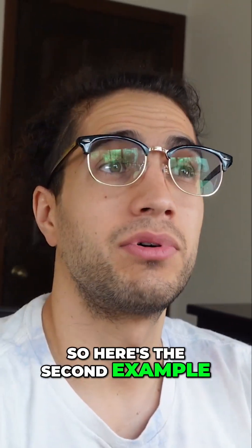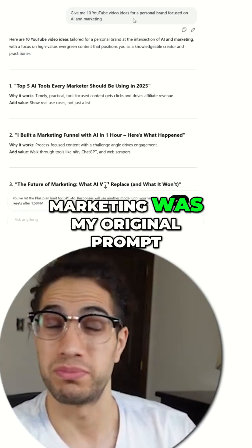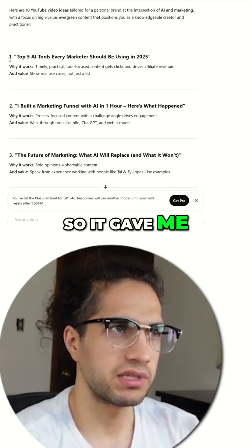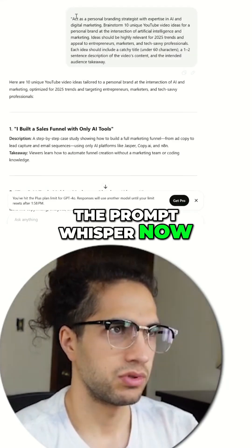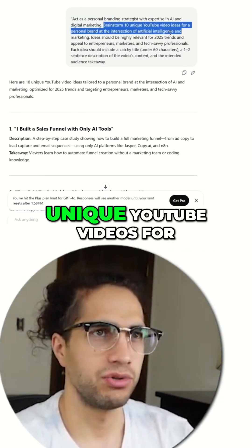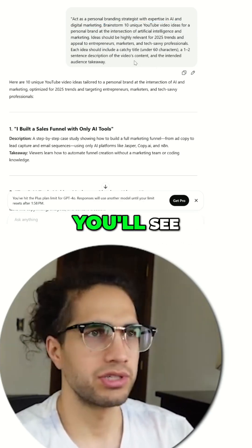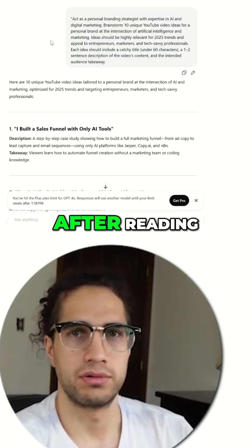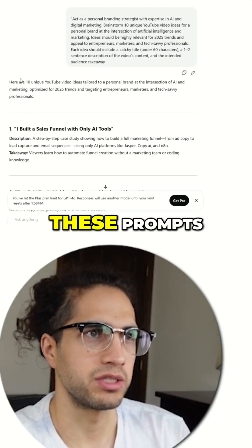Here's the second example. My original prompt without the Prompt Whisper was: 'Give me 10 YouTube video ideas for my personal brand focused on AI and marketing.' It gave me 10 videos. Now with the Prompt Whisper, I got this prompt: 'Act as a personal branding strategist with expertise in AI and digital marketing. Brainstorm 10 unique YouTube videos for a personal brand at the intersection of artificial intelligence and marketing.' You'll see it's a lot more specific — decently long but not too long, which is what you want for prompts. Reading NotebookLM, I learned a lot about prompts just from that.